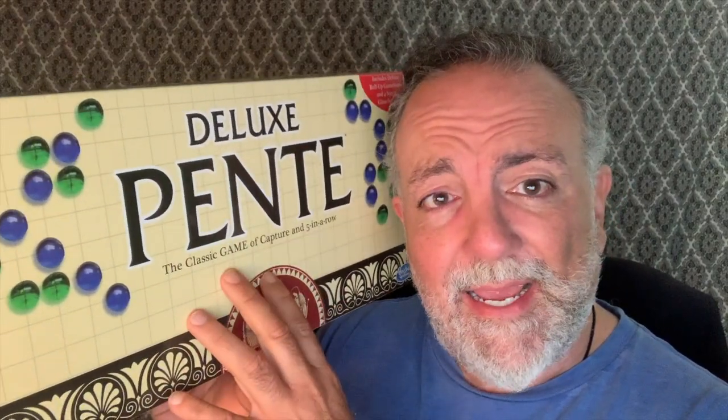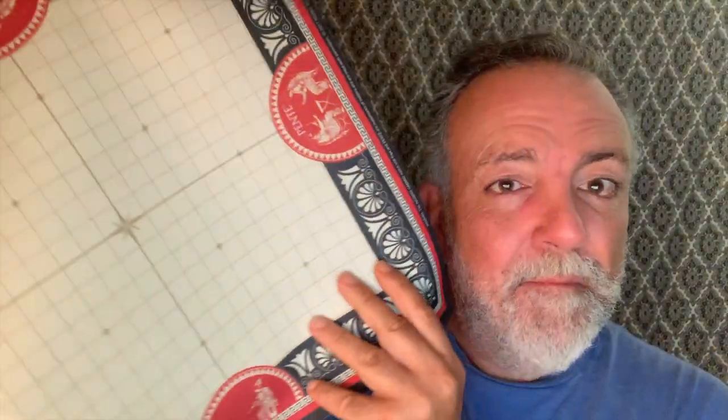Pente is a classic Abstract Strategy Game that came out in the 70s. I've been playing this game approximately 30 years. The components on this Deluxe Edition are pretty cool — instead of an actual board, you get this snazzy rubber mat, like a mouse mat. It's a very cool, very nice surface to play on.